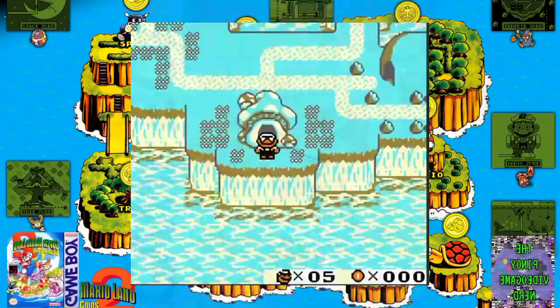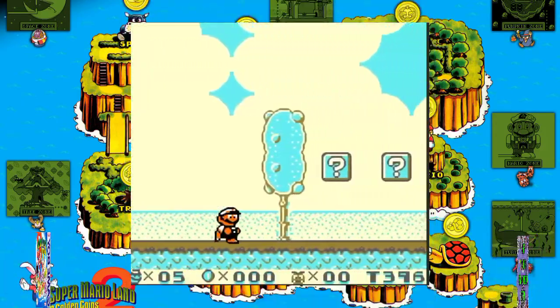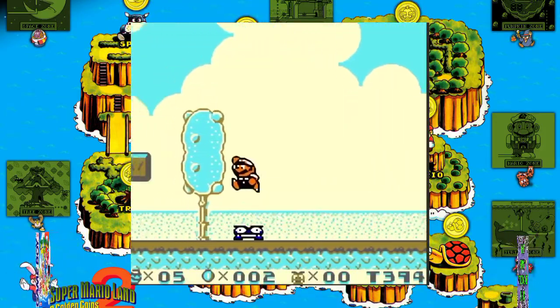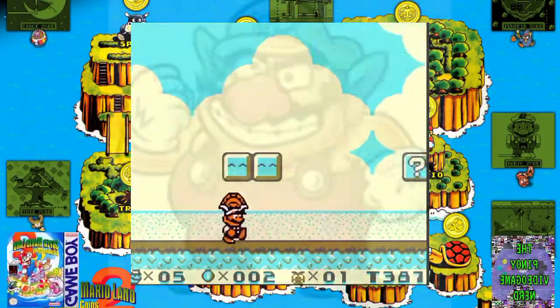It is the sequel to Super Mario Land. In Super Mario Land 2, the player assumes the role of the protagonist Mario, whose main objective is to reclaim his personal island, Mario Land, from the clutches of his greedy rival Wario.